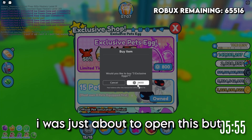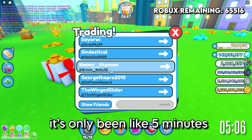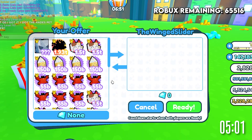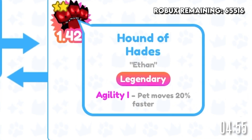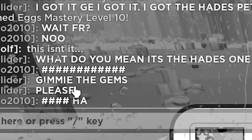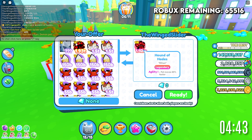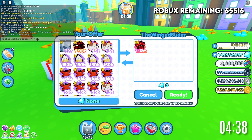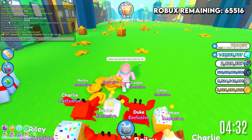A guy in chat just said he got the Hades pet. He actually got it — it's only been five minutes! But wait — when I check, this isn't the pet I asked for. This is the Hound of Hades, not the Wyvern of Hades. He's mixing up the names and just begging for the gems. I said Wyvern of Hades — I've never even heard of a Hound of Hades. When you actually find the right one, let me know.